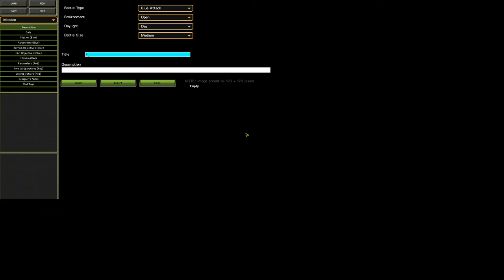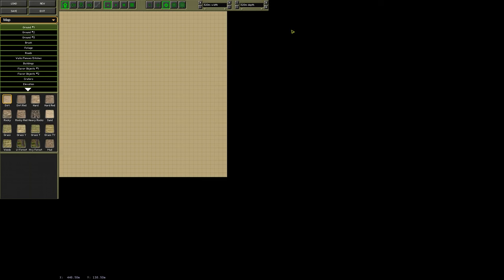To actually look at the terrain, we need to go into this drop-down menu up here and select map. This gives us a top-down 2D representation of the terrain. At the moment it's all brown because it's Shock Force and the default terrain is dirt. It's also covered in a grid — these are 8 by 8 meter squares. This is how the game works out its terrain, essentially.